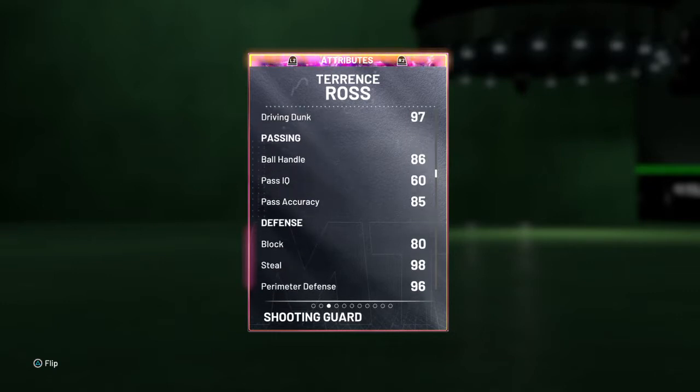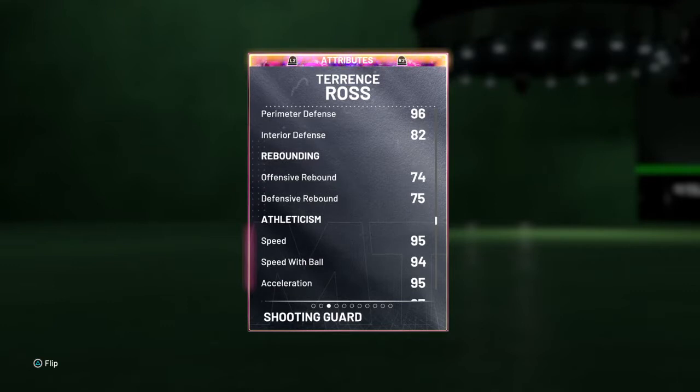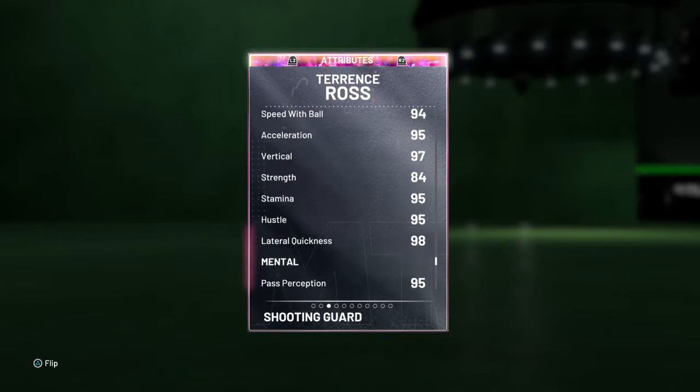86 ball handle, 85 pass accuracy, 80 block, 98 steal, 96 perimeter defense, 82 interior defense, 74 and 75 on offensive and defensive rebounding, 95 speed and acceleration, 94 speed with ball, 97 vertical, 84 strength, lateral quickness 98.